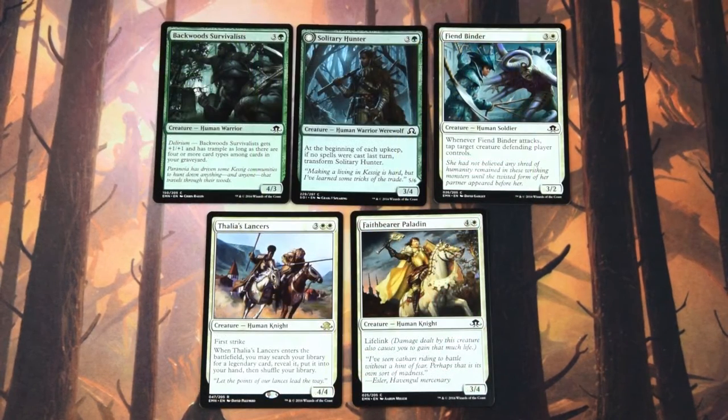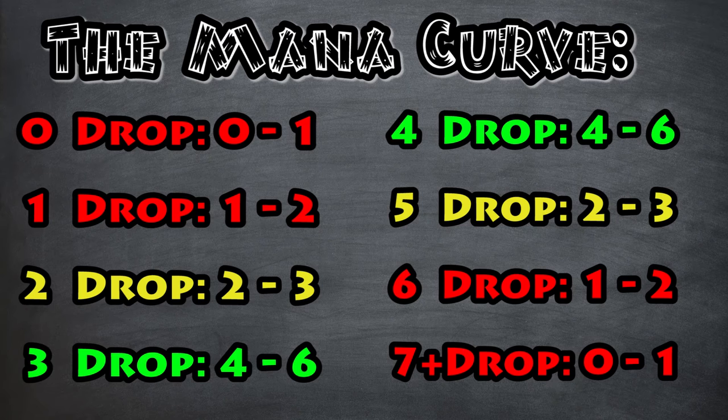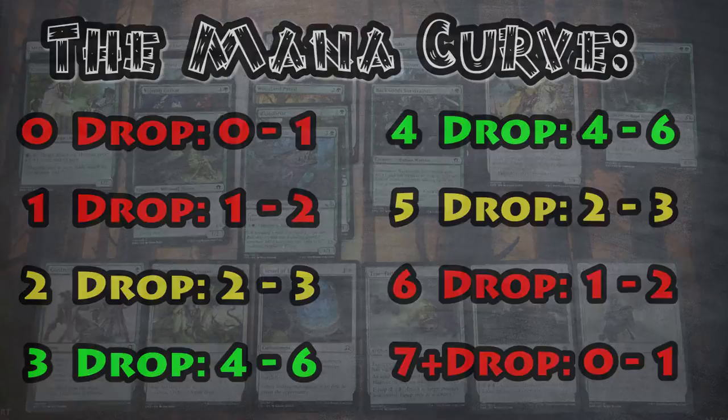If you play too many cards with lower mana costs, you run the risk of losing the late game because your low-cost spells can't compete against your opponent's spells. It's the same the other way around — if you play too many high mana cost spells, your opponent will probably overrun you until turn 6. There might be pools where exceptions can be made, but more often you should have a balanced mana curve with a spike in the middle.